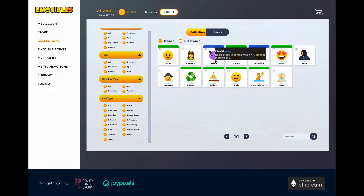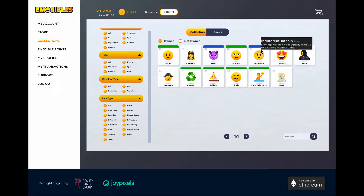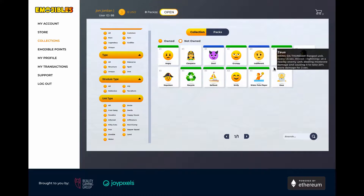The Devil's basic attacks sometimes hit four targets instead of two. The game could actually be quite complicated despite looking like simple emojis, because they all have different attributes. I also have a rare Indifference emoji with a Bitcoin skin — it splits damage taken equally with nearby friendly units. There's also 'Multis' with unlimited range, dealing 150 basic damage to the closest target every 5 seconds.